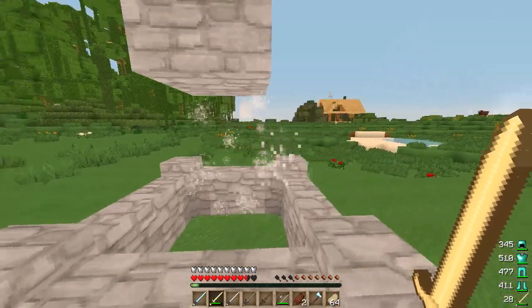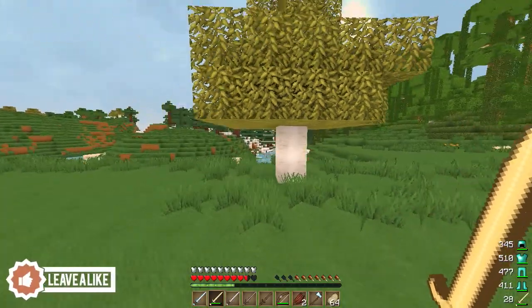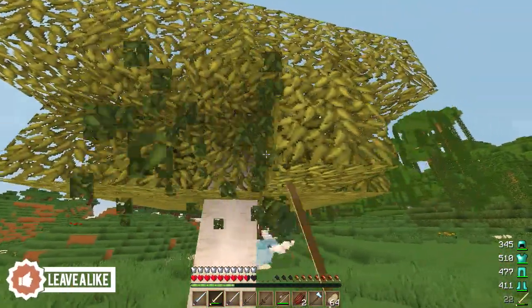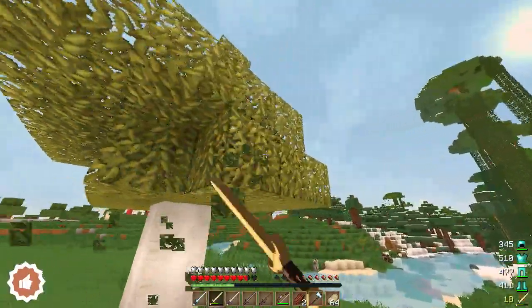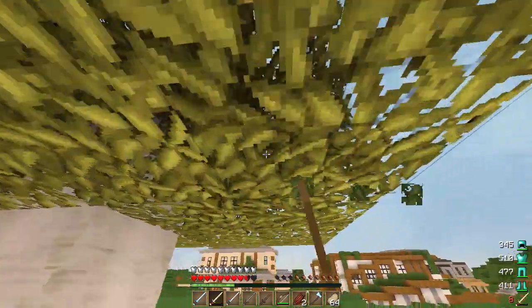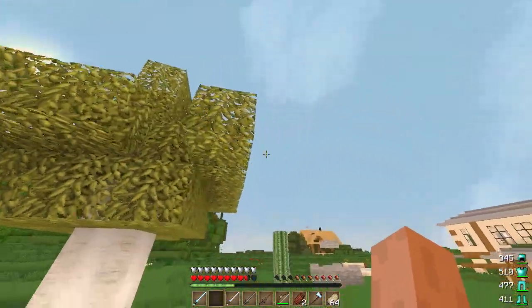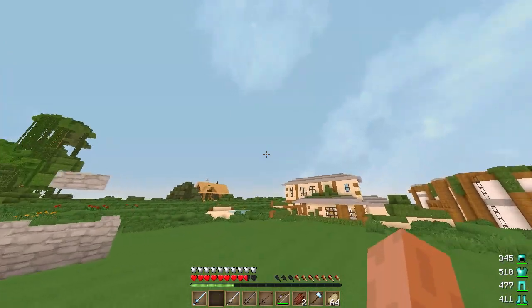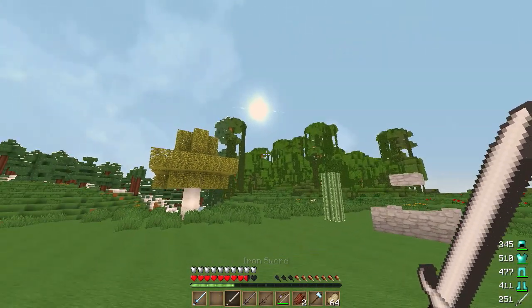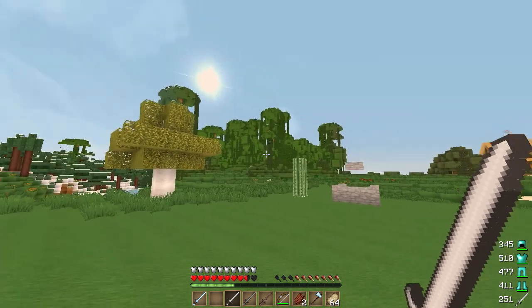One really good feature of this mod is that when a tool or armor piece is close to breaking, the color changes. As I break these leaves you can see it's gone gray, then yellow, then orange, and then it goes red when it's really close to breaking — and there it breaks. I'd advise that when it gets to orange you replace or repair your armor.